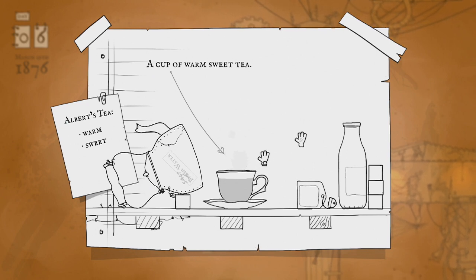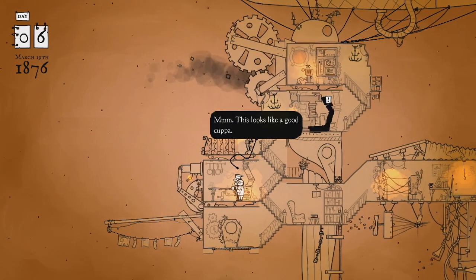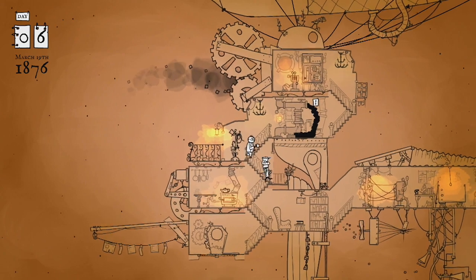Put another sugar in. There it is. Now drink it - drink this tea. This looks like a good cup - this is a good cuppa. Alright, now that we have our tea...